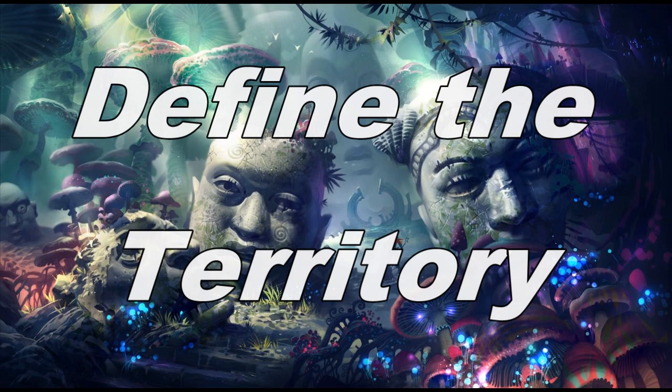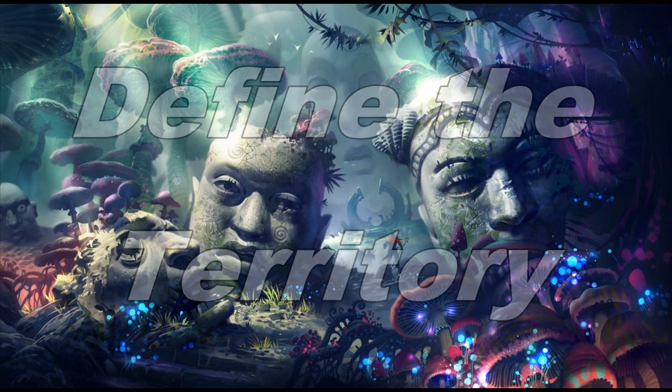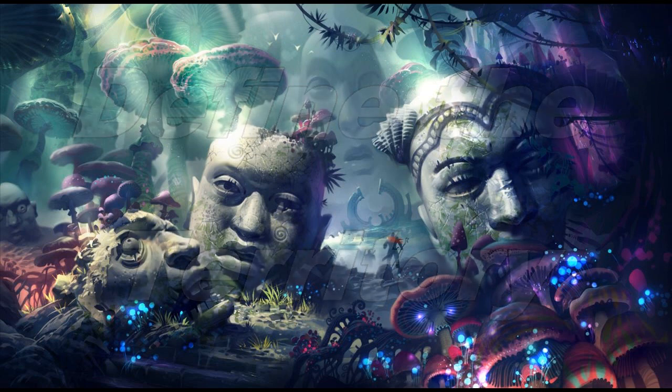A cave system might use Dungeoneering, or the bureaucratic circle of hell might need a Linguistics check for paperwork. Next, you have to determine the CR. The penalty for failure and the relatively high checks needed to get discovery points forces players into different roles — some players will explore, while others will search for way signs, and others will assist them.